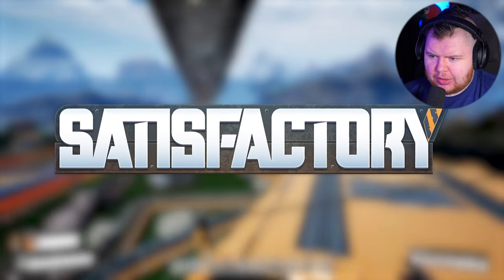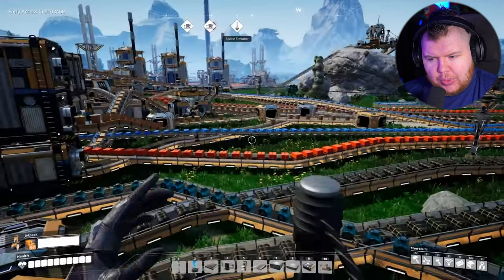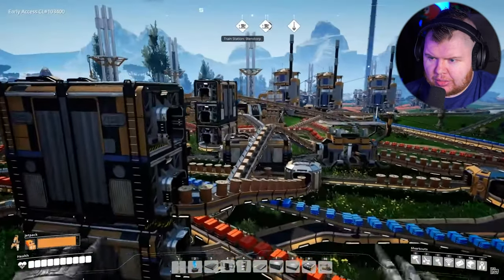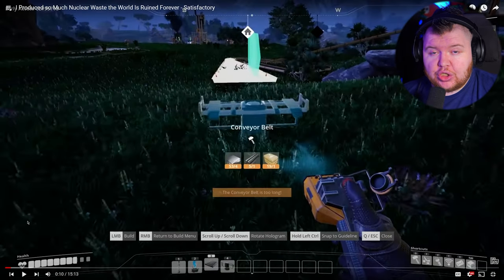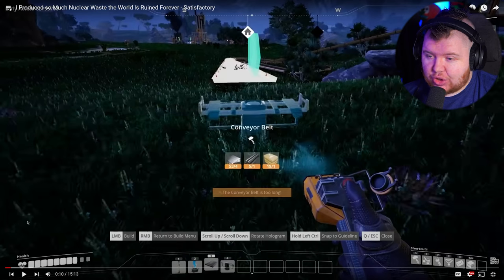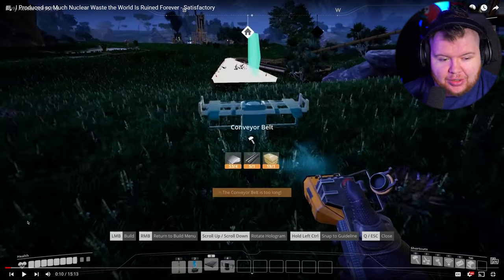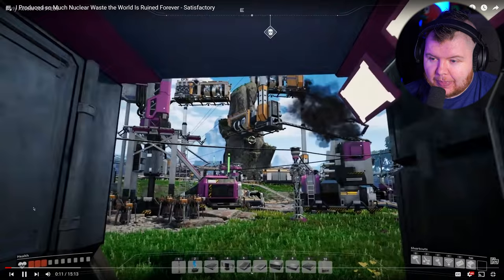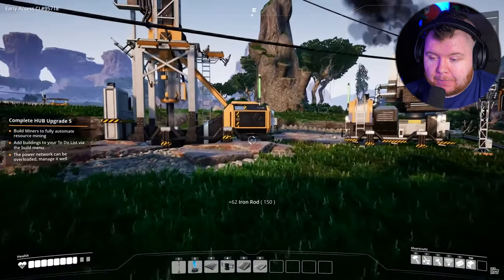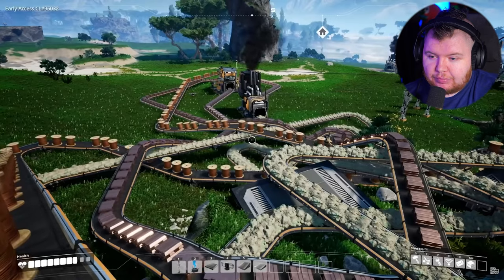Hey there, it's Josh, welcome back. More Satisfactory — a game about making efficient machines. Efficient doesn't matter if it's going to look clean or not. No matter your play style you can make it efficient, you could build without foundations and still be efficient. The game allows it — it's beautiful. But I like to build it nice and clean on foundations, or in my case find new and inventive ways to torture the game.